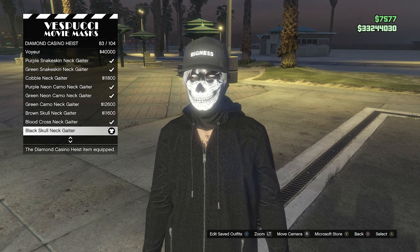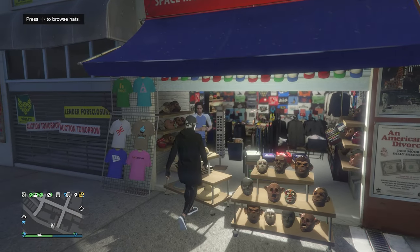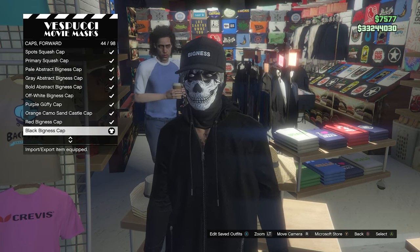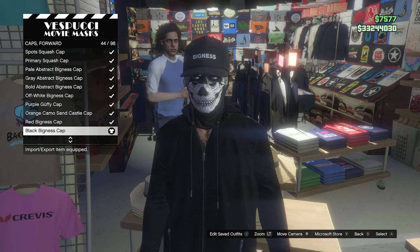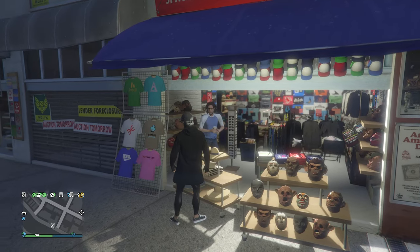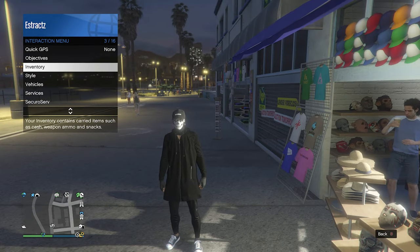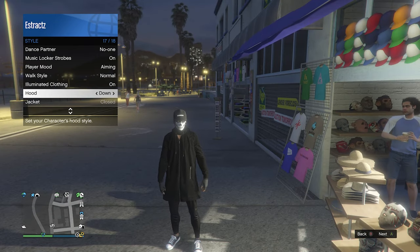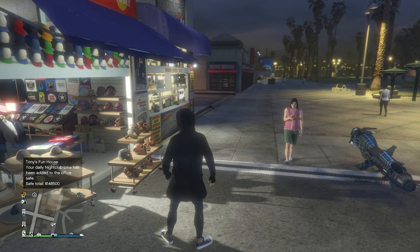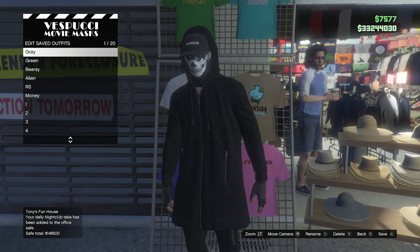After you equip the black skull neck gaiter, back out of the mask and go to hats, then go to caps forward which will be on slot 4, and equip the black bigness cap on slot 44. You should see that the mask and the hat merge together. Now back out of the hats, pull up your interaction menu, go to your style, scroll down to hood, and if it says down, press right once on the d-pad to set it to up.